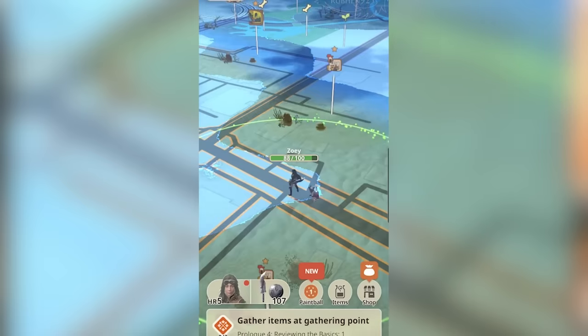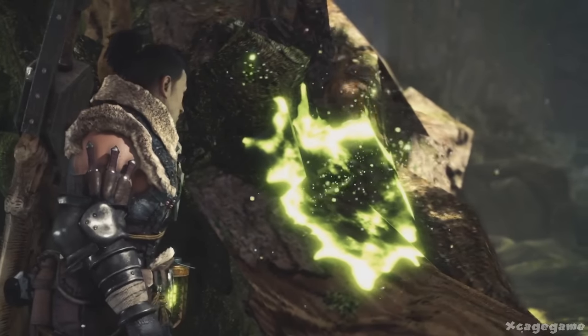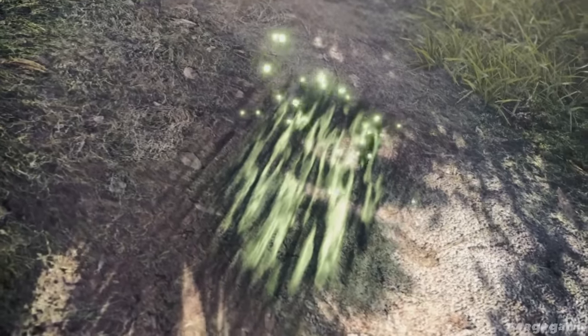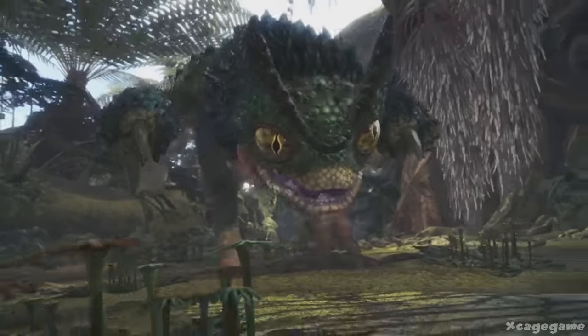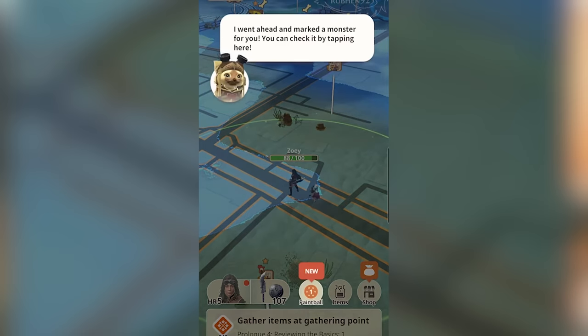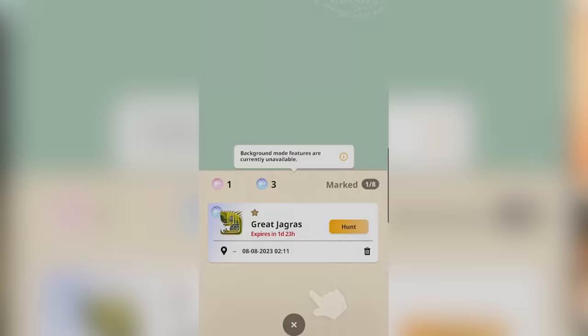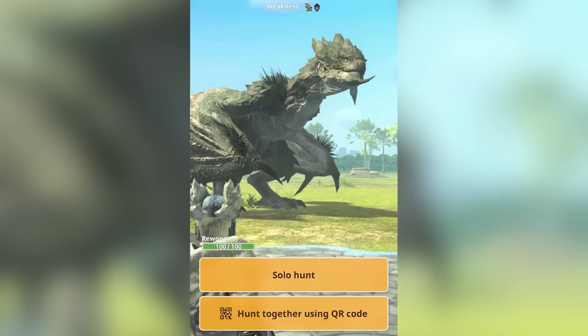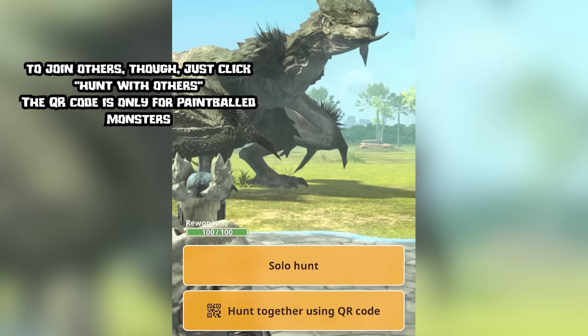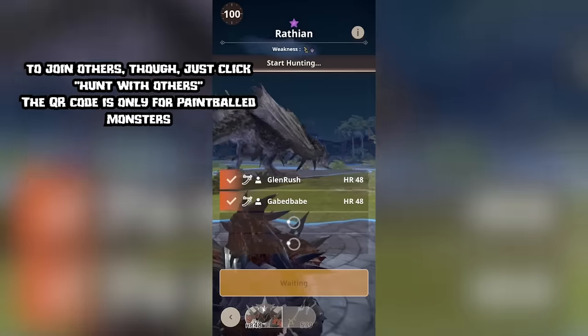The in-lore purpose is to hit a monster with paint so that you can track them when they run away — you can see the paint drops and follow the paint trail to track them down and fight them when you're ready. In Monster Hunter Now, the purpose of paintballs is to save them in your phone so that you can fight those monsters later when you're at home or in a safe place. If you want other hunters to hunt this monster with you, they must scan your QR code and be within 200 meters to fight alongside you.